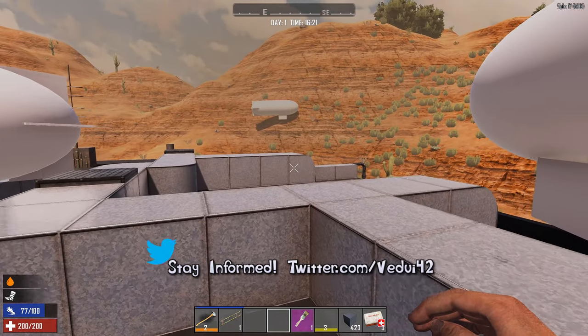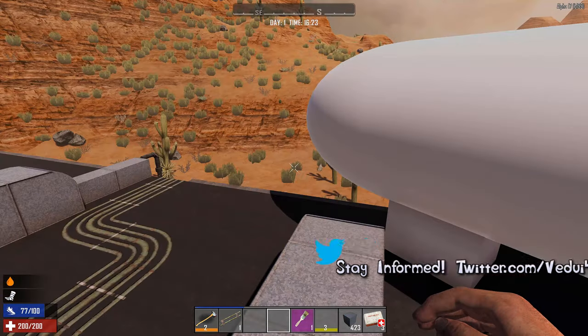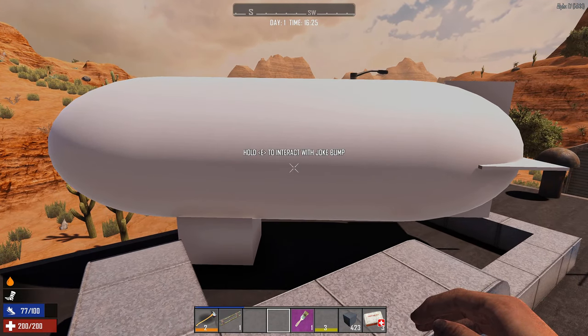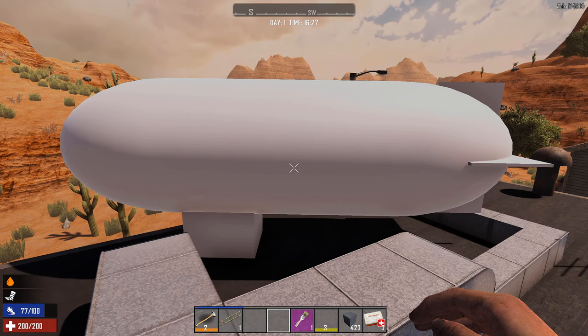You might say this shouldn't be in the game, and that's fine — then you don't use it. But I think it's something cool that it actually is in the game. People who are running servers could put it in, and you could also stock some vending machines with it — charge like 5 million Dukes for one of the blimps so people can't craft it but they can buy it.